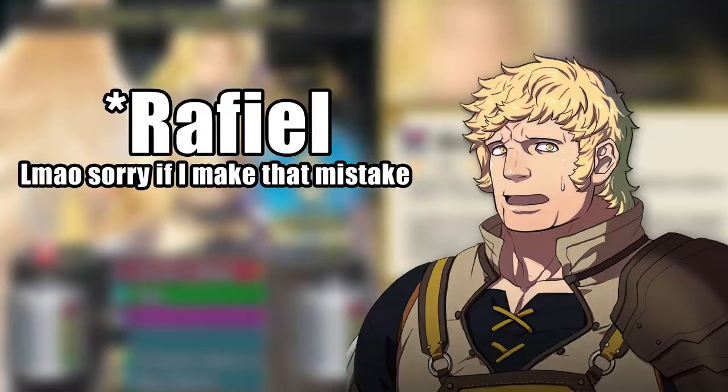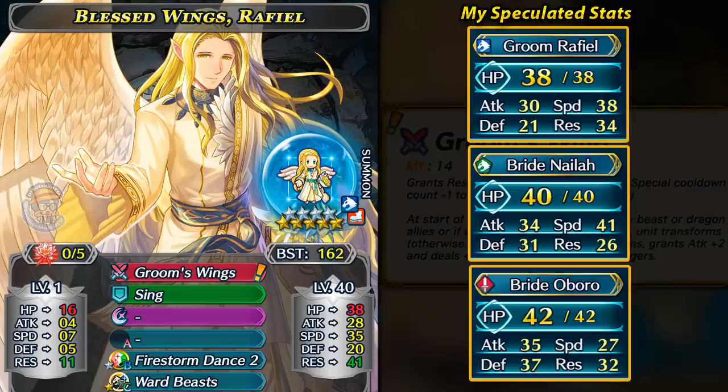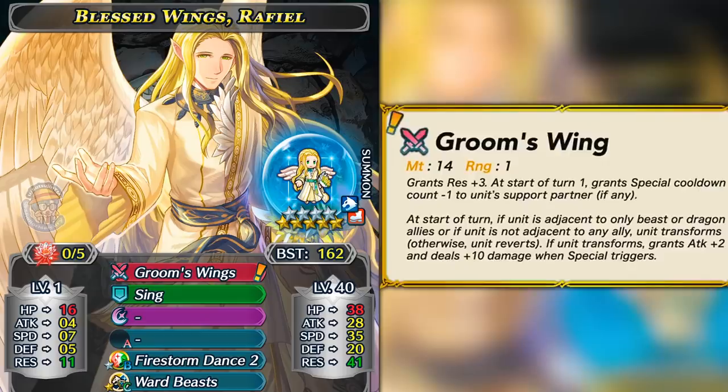Groom Raphael is a 4-star focus unit on this banner, so he's much easier to get, and he's a fantastic unit because of Groom's Wing and his really interesting stat spread. Comparing my speculated stats to his actual stats — I expected him to have pretty low attack, but he has even under 30. I expected high speed, and he kind of has that, but he has way more resistance than I expected — actually tying for the highest resistance in the game with Nagi and Winter Fae. That opens up some really fun options with his builds.